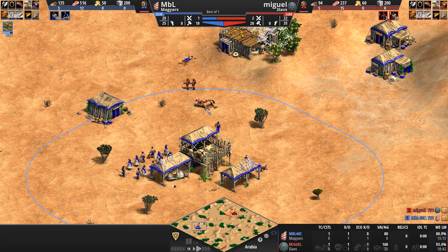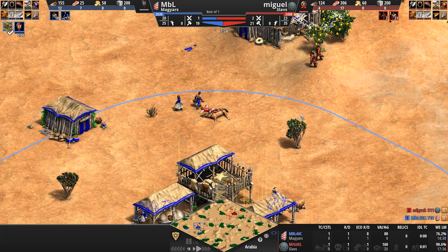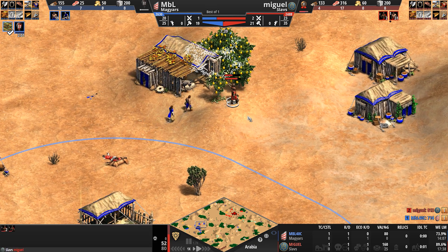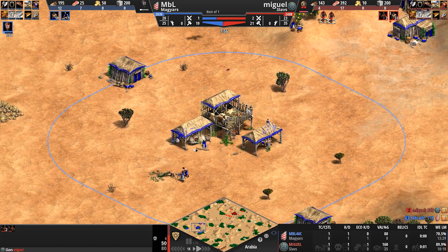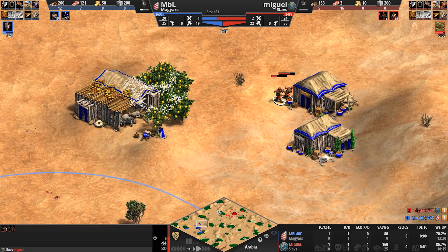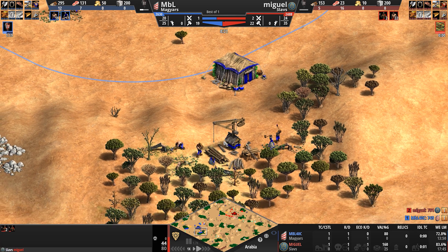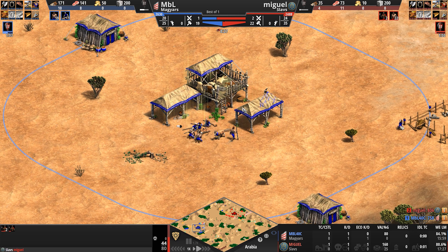The Magyar Hussar is not as powerful as the Boyar by any stretch. There's an uncharacteristic mistake right at the beginning of the game — Miguel loses his scout cavalry, and now these militia need to be careful without their supporting scout to help pick off villagers. The Magyar Hussar is basically a normal Hussar except it has an attack bonus against siege instead of monks. It does cost 10 gold, but you can research an upgrade to remove the gold cost. You don't really see Magyar Hussars much in the current meta.